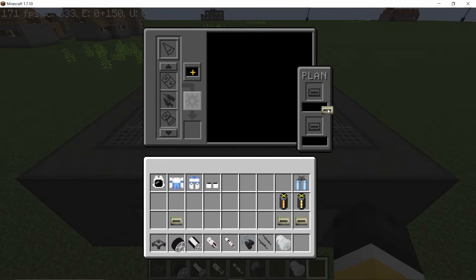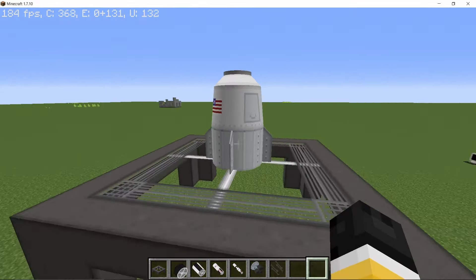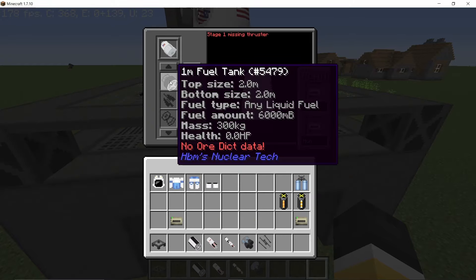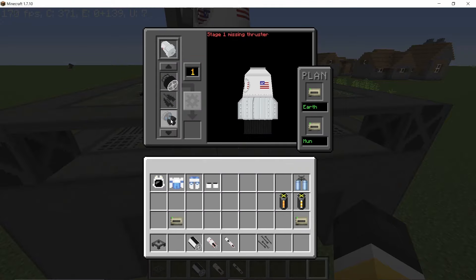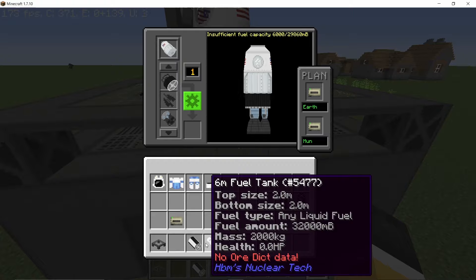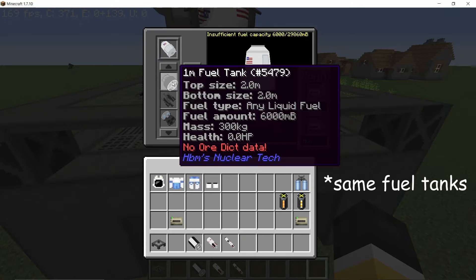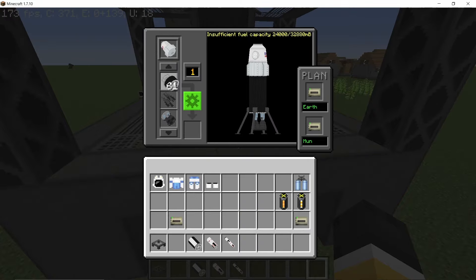In the vehicle assembly base, Earth goes on the top — where we are from — and moon goes on the bottom — where we are going to. The landing capsule goes in the very top; this is where we will be sitting. It looks pretty cool once we start building the rocket. Now we can start placing the fuel tanks. With a one-meter fuel tank, thruster, and landing legs placed, an error message appears saying insufficient fuel capacity.